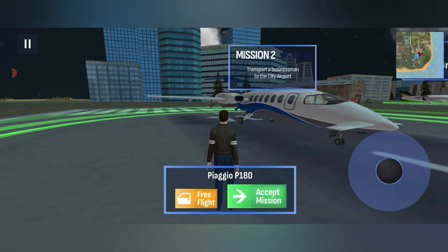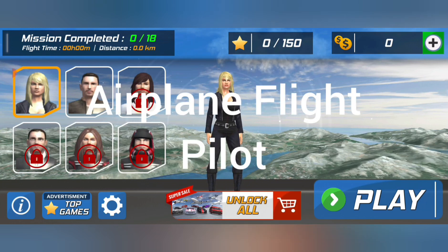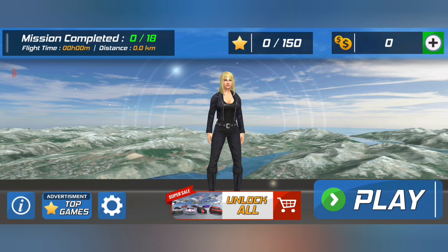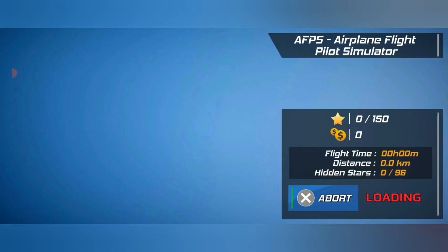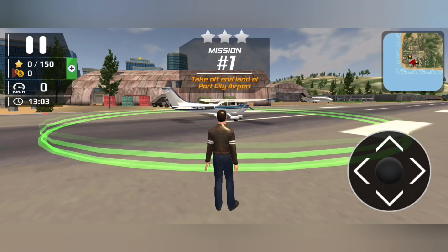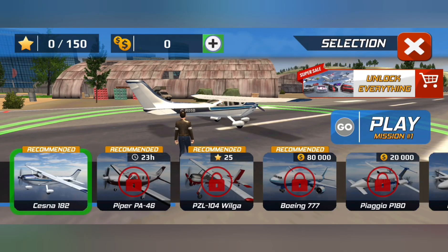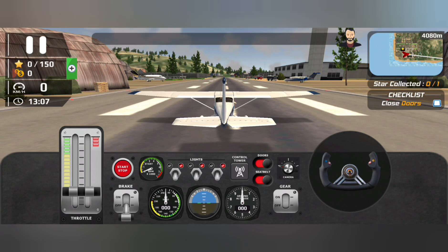All right, this is game number two. It is called Airplane Flight Pilot. Let's see how loud that music is — it's like the exact same music as the other game. That's interesting. That'd be funny if it was the exact same game just from a different developer. I've never tried this one; the other one I just played I had tried before. I'm on airplane mode so I wasn't sure if it might require a signal. Wow, that's real similar so far — free flight, accept mission. Let me guess, I just take off and land? Yeah, take off and land — this is literally the exact same words, even. I did not notice that. It's the same setup and everything, just more realistic looking.